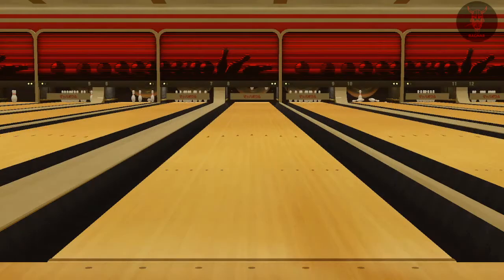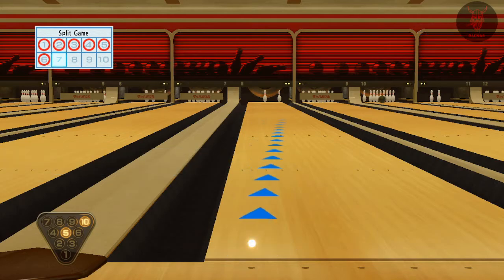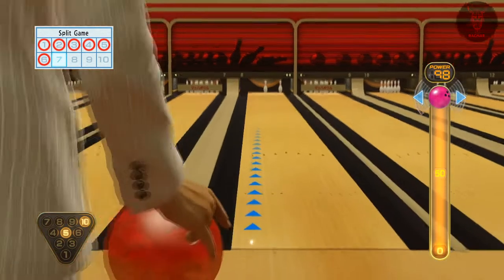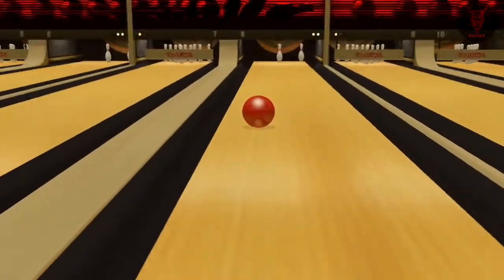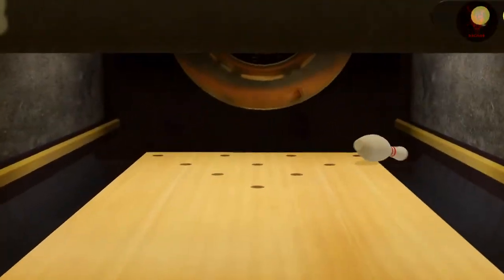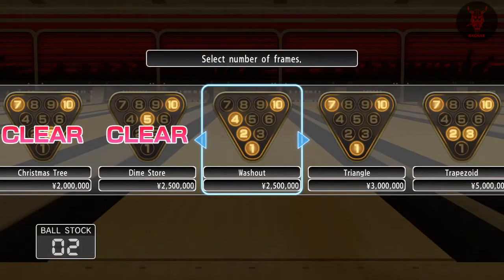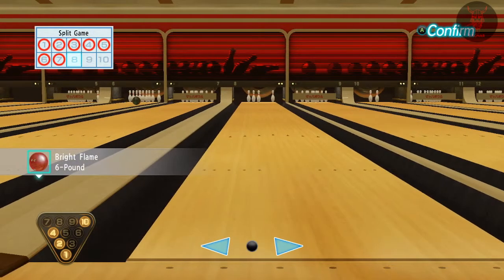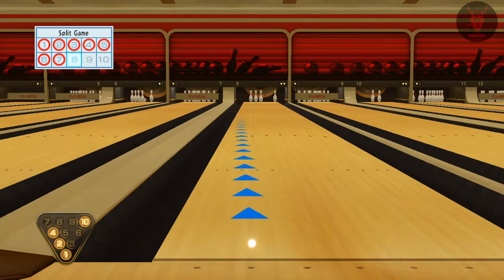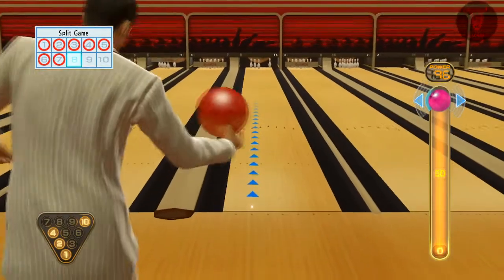Get used to seeing how much spin affects the ball at different speeds. If you go lower power — say 50% — the spin you do is going to have more of an effect and it'll really nail it. If you do high speed you'll just go straight into the gutter, but if you do a fast ball with a bit more spin it's not as noticeable because there's more power on the ball and the spin won't be as affected.